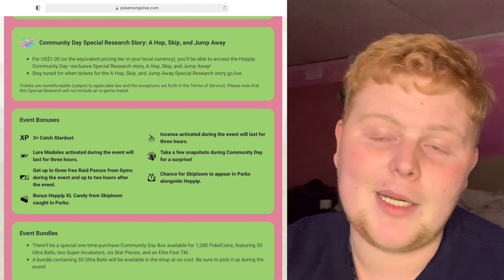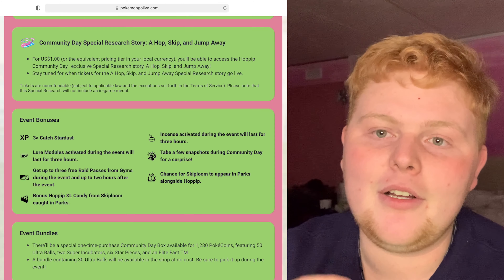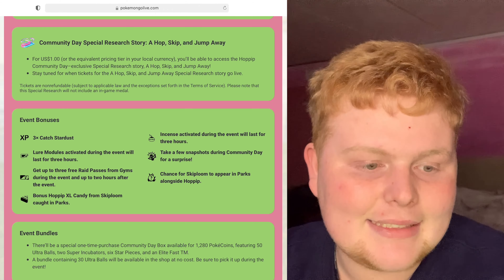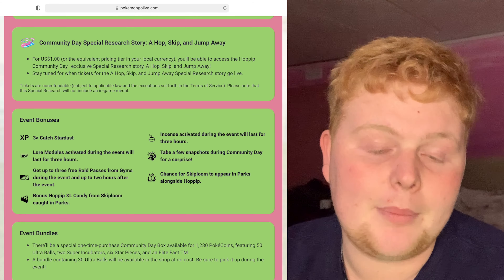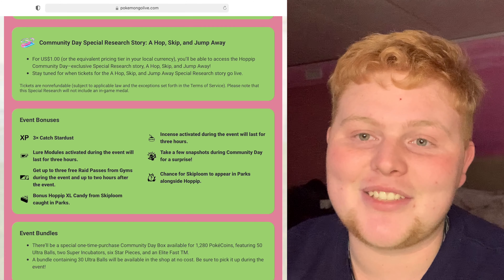Bonus Hopit XL candy from Skiploom caught in parks — so if you catch your Skiploom in a park you'll get bonus XL candy. If you can go to a park area to play this event, that extra XL candy is amazing. Incenses activated during the event will last for three hours. Take a few snapshots during the Community Day for a surprise. There's also a chance to find wild Skipplooms as well as Hopits inside parks.